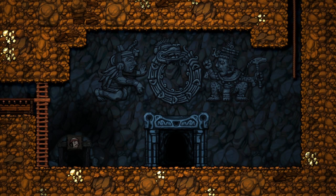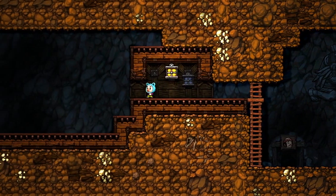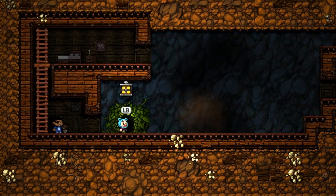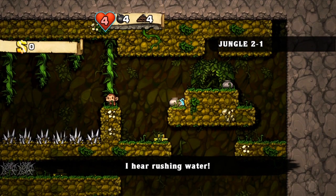This time we're going to try to get the shortcut to the ice cave. We've now got the jungle unlocked, and we've done one run through the jungle, so now we can go ahead and do that.